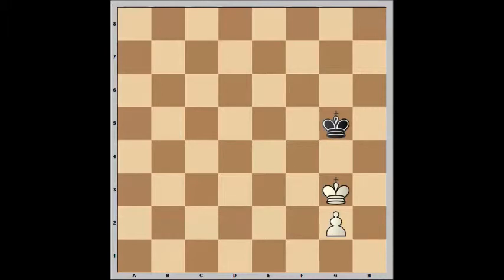The next few scenarios also involve king and pawn versus king, but in these examples the defending king is trying to block the pawn rather than catch it. In this position, if it's white's turn to move, the black king will be able to prevent the promotion and draw the game. The key here is that black has the opposition, and black will be able to keep the opposition even while being pushed back until they hit the wall and the game is drawn.